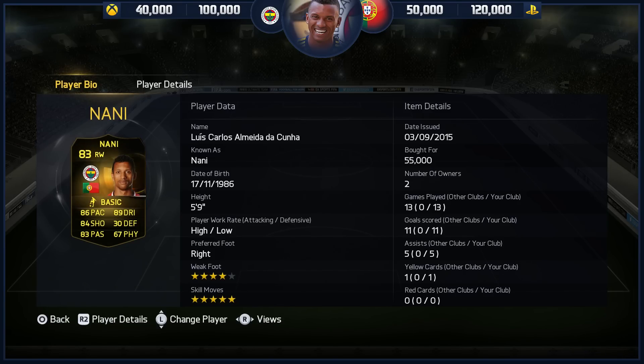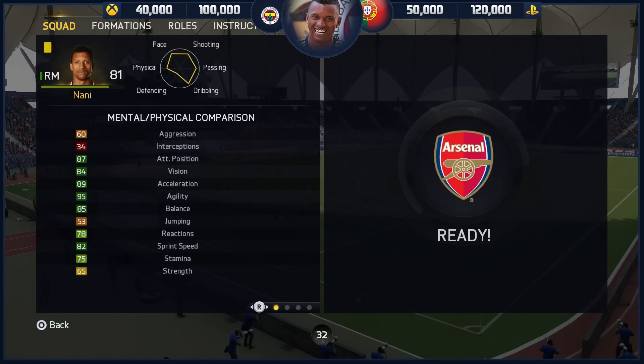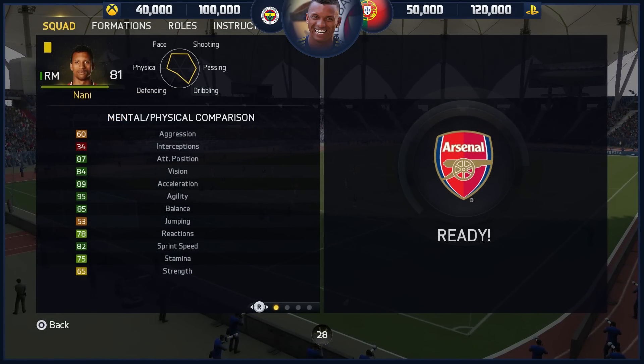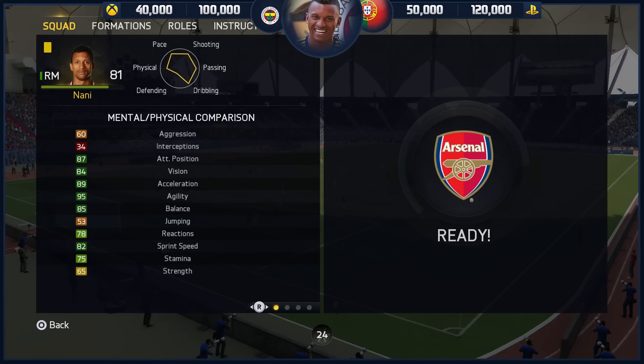5-star skills, 4-star weak foot, high to low work rates. The base card stats look tremendous — 89 acceleration, 95 agility, 85 balance, 82 sprint speed, strength doesn't look too bad at 65, and 60 aggression.